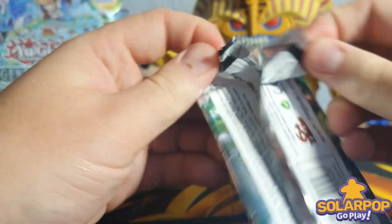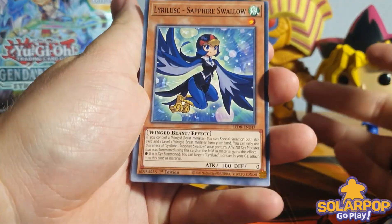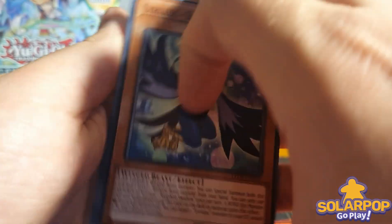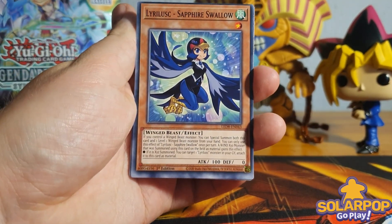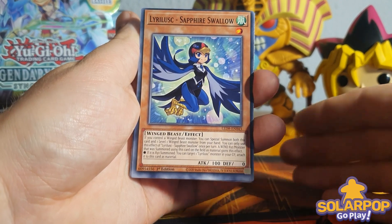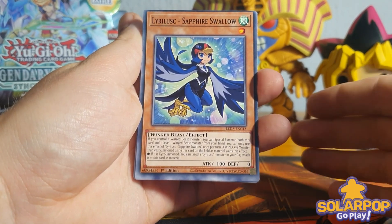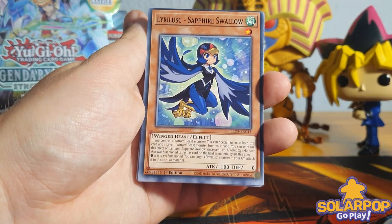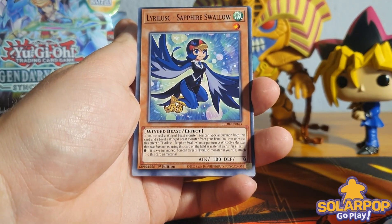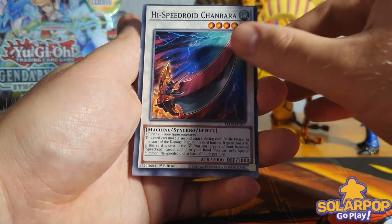I'm only opening two boxes of the set primarily because there's not a lot in here that I'm after as a player, so I'm looking to give more back to the community. I'll be opening one box now and the second box in the second video, and I'm giving a box away in both of those videos - so there will be two boxes of Synchro Storm given away, giving you a chance at the Ghost Rare, the Baroness, as well as cards you may need. We've got Speedroid Double Yo-Yo and High Speed Chamber.